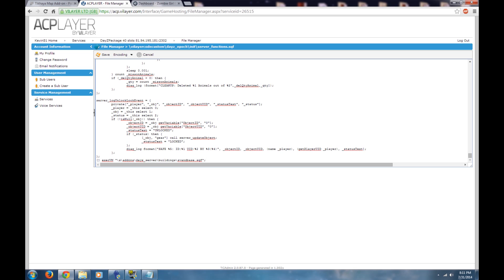This line tells the server — via server functions — to call for that map addition to be loaded into the server. It searches for: addons, daisy_server, buildings, and then whatever you've named your SQF file. The SQF files you download will often be named something else, so just rename this part to match — leave everything else the same.